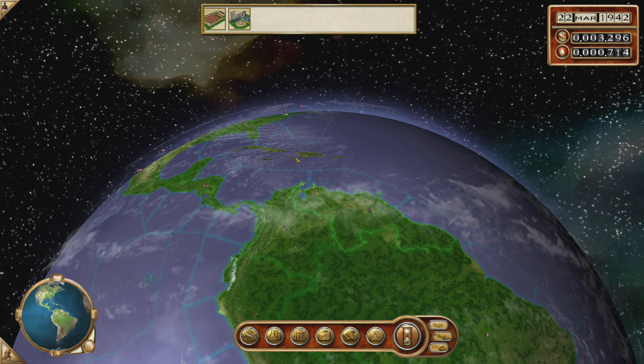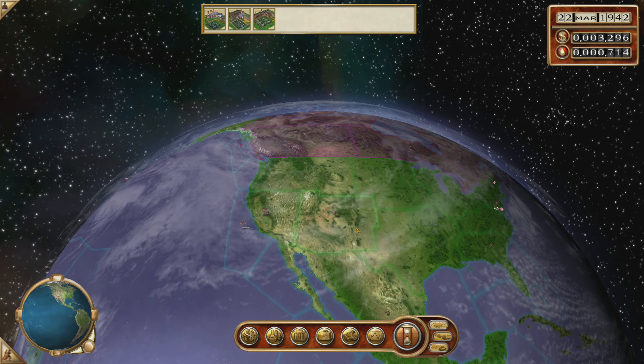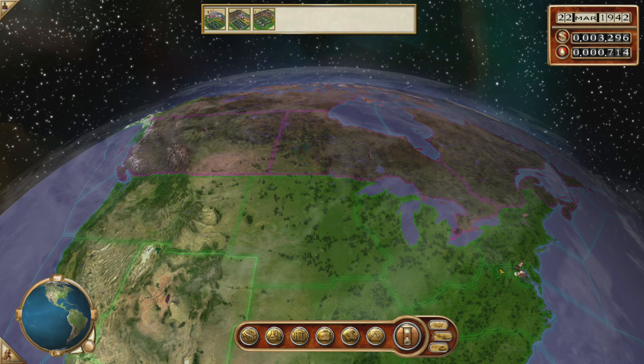Venezuela, I'm still disappointed that you only give me 35 oil. How much does Texas give me? How does Texas give me no oil? How does New Mexico give me no oil? How does this even work? Where do I even get my oil from?